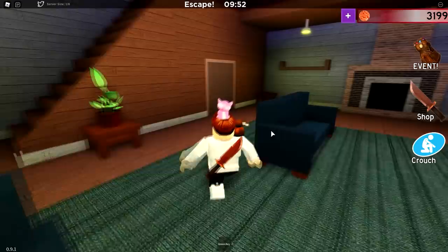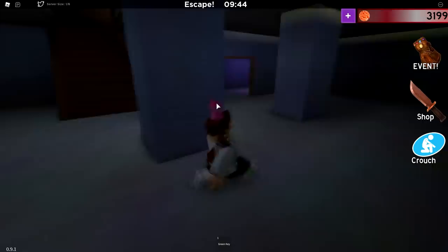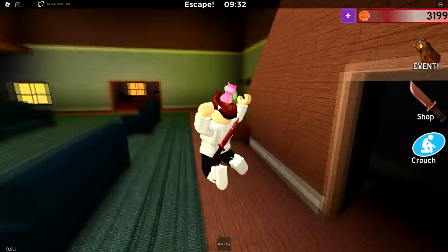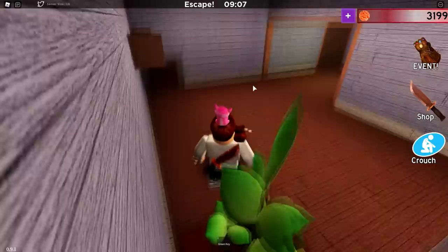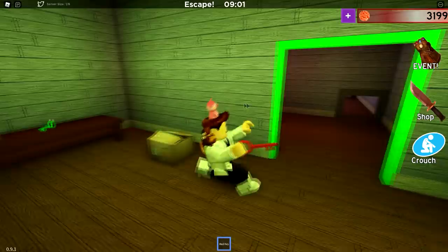Alright guys, so we're in the first chapter of Bacon and I have no clue where this knife could be. But the real question is, once we've found this knife, do we have to escape the map as well to save the progress? I'm not really sure, but we gotta look everywhere because this knife could be really well hidden. It was a really long time ago since I played Bacon. I did play the new chapters, but I never uploaded them. But anyways, where could this knife be at? Like behind this plant, maybe?